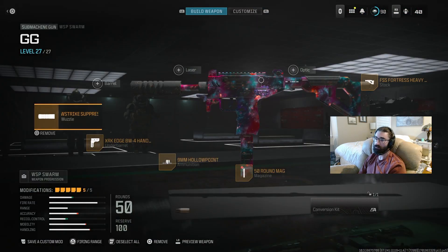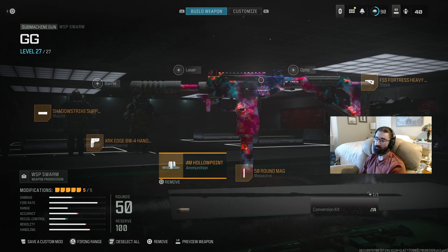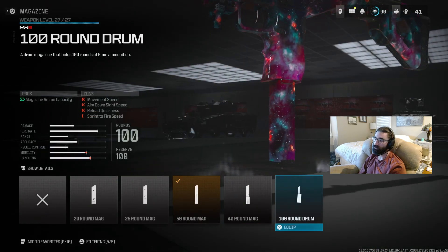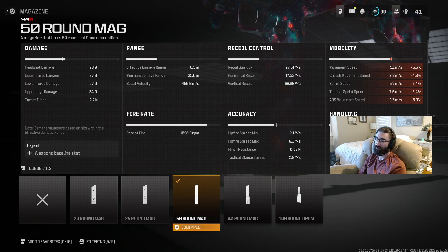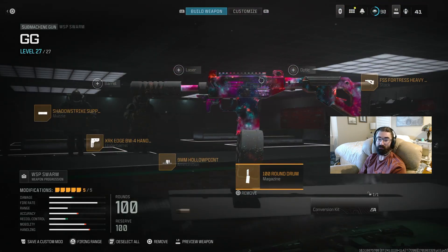The WSP Swarm build is similar to the others: suppressor, hollow points, hand stop, 50 mag. You actually could run the 100 mag on this — it still has really good ADS time and movement speed with it, so if you want to put serious firepower down range you could run the 100-round drum. Most of the best players will probably use the 50 mag; a hundred is kind of overkill but also fun. I'm probably going to throw the hundred round on it to be honest.